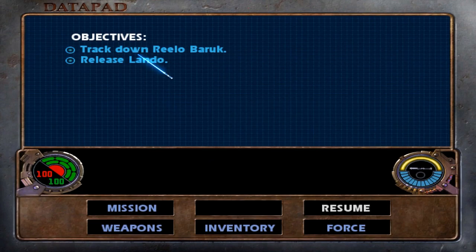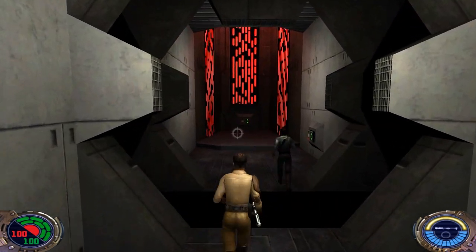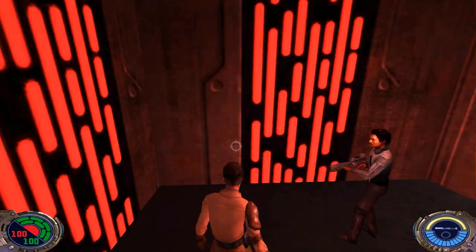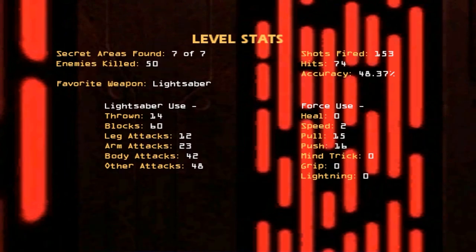Look at our datapad — all of our objectives are complete. All we have to do is follow Lando to the star pad so we can get out of here on his ship. Let's take this elevator up and end this level. That level wasn't too bad — we found all seven secrets, which is the most number of secrets out of any level in the game. We finally met up with Rilo Baruch, but unfortunately he got away. When we come back we'll track him down in Level 10, Nar Shaddaa Star Pad. We'll finally be leaving Nar Shaddaa in the next level. This is Lightning Bolt Forever — catch you later.